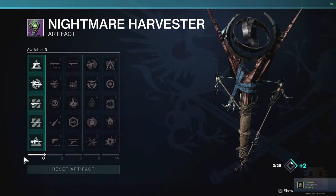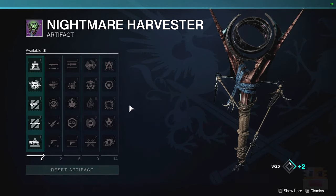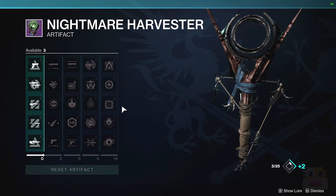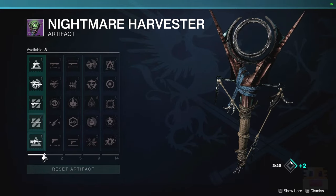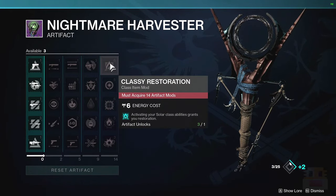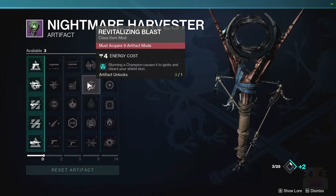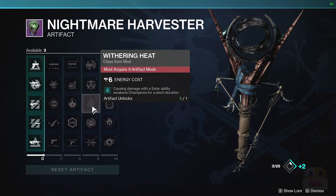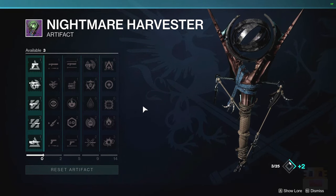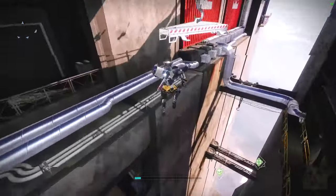It seems like there's a focus on trace rifles, shotguns, pulse rifles and sidearms within the artifact, with one extra bit of glaive stuff. Columns four and five have a lot to do with Solar 3.0 - a lot of ignite stuff - and honestly it seems like Sunshot is going to be an amazing weapon. We've got a dragonfly-like effect, some healing, power for radiant, solar final blows, and weakening champions. It takes a little while to theory craft with the new Solar 3.0, so I'll get back to you on that.